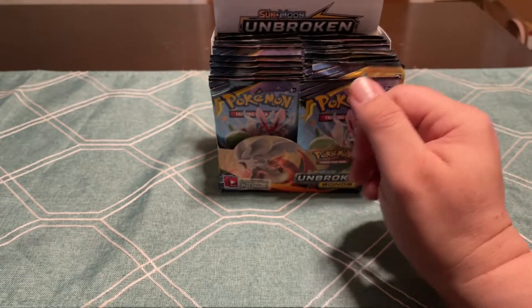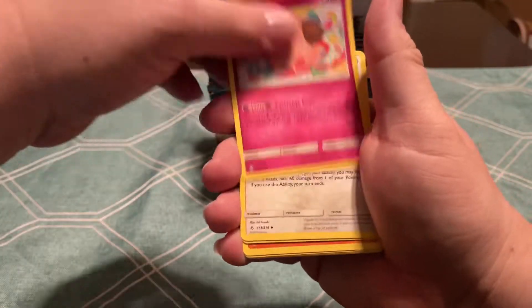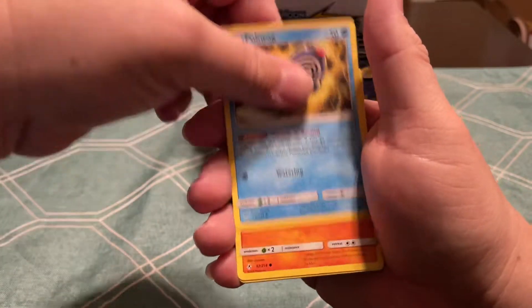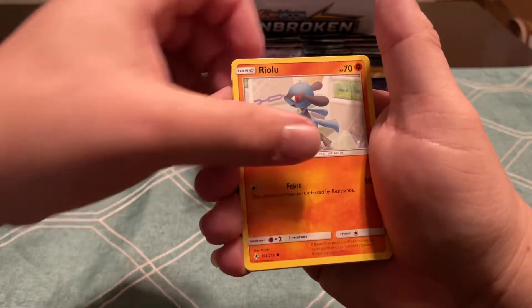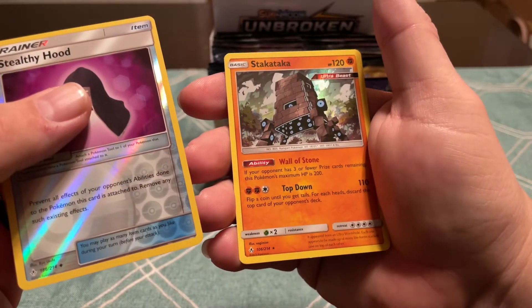Nothing major. Energy, Cleffa, Happiny, Dust Island, Diglett, Poliwag, Rhyhorn, Growlithe, Ryulu, Stealthy Hood Reapers, and a Holo Stakataka. Say that three times fast.